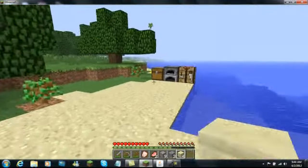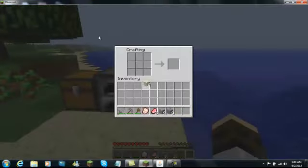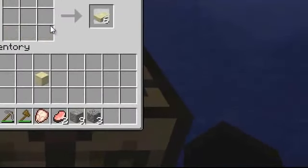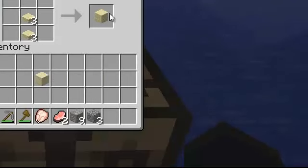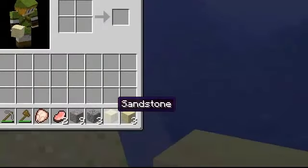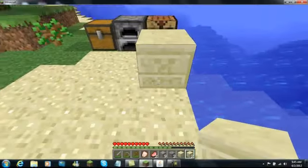Show them the creeper face. Oh yeah! I threw it on the ground. You make a sandstone slab and put it like this, and you make a creeper face. It's pretty cool, you can actually see it. It's awesome — it's a creeper face!